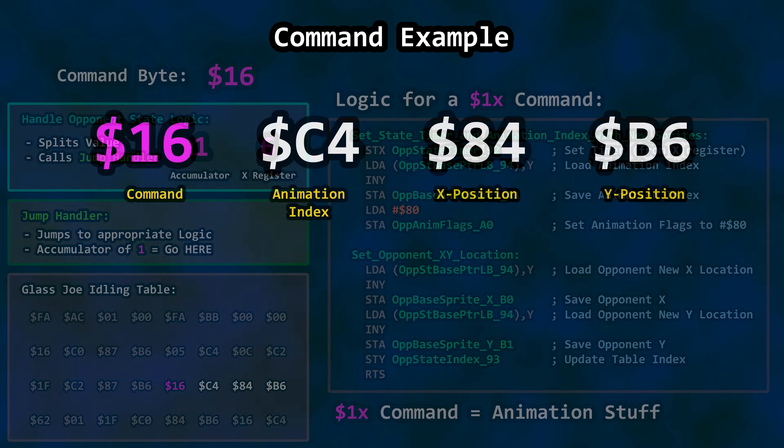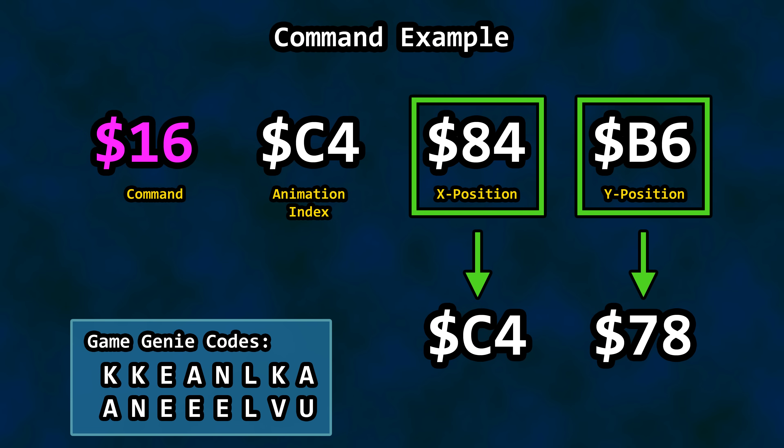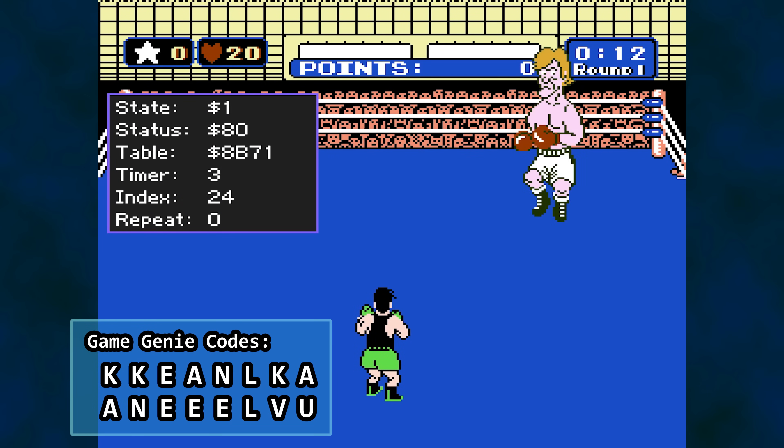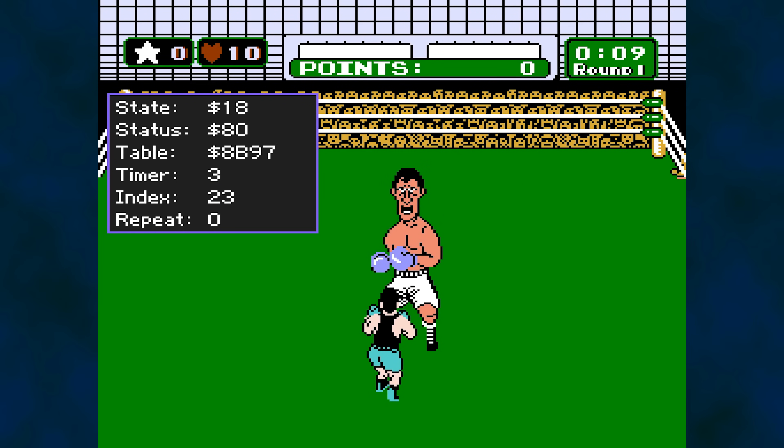It's Game Genie time. These are the X and Y location values used as part of our animation operation example from the state table. Let's change each of them to something very different and see what happens. That's pretty distracting — let's slow it down. It appears our example is a single sprite set that is part of Joe's idling cadence, streamed out of this data table during gameplay. Note that Don shares the same body type as Joe and also follows this sequence, so the change is present for him as well.